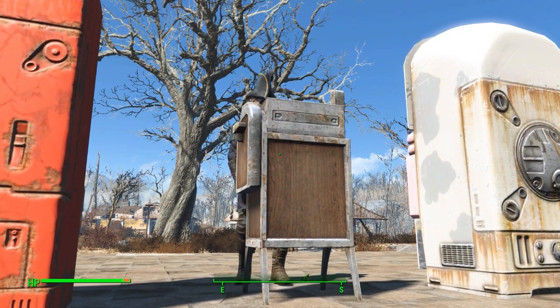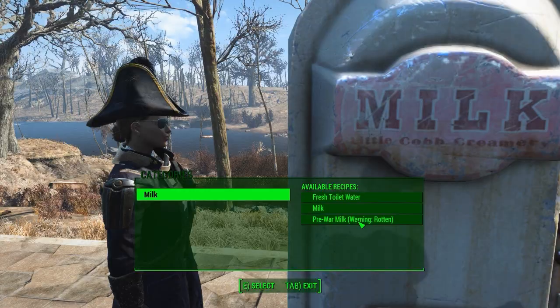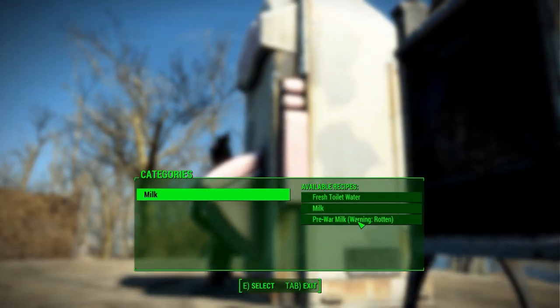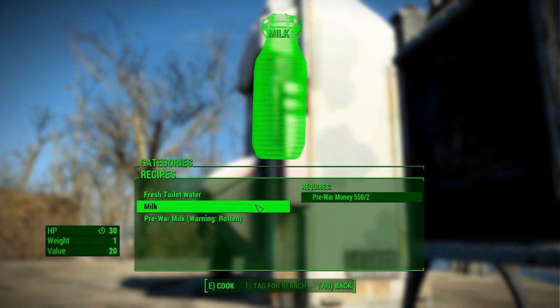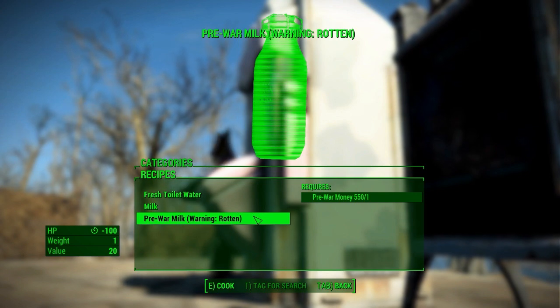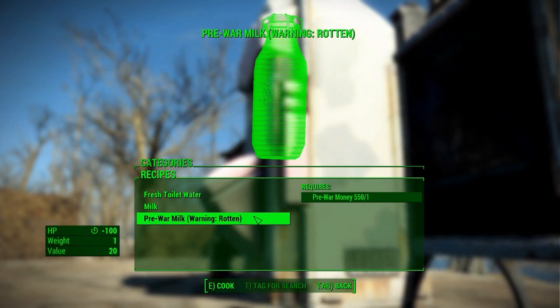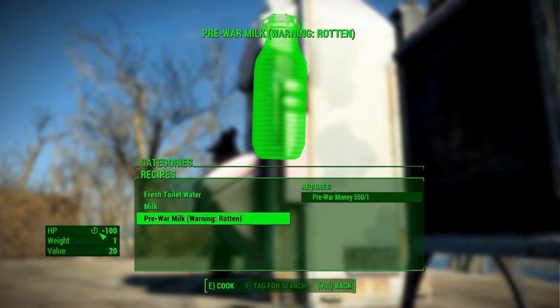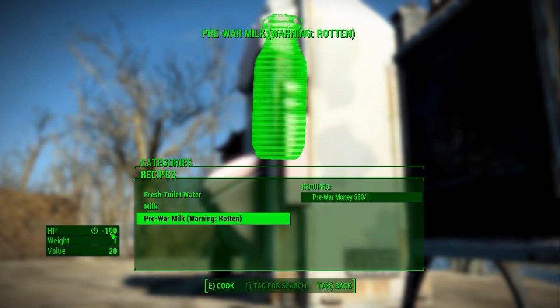The last one, the milk machine, is probably the least useful of all of them, but I still like it. It sells fresh toilet water for a dollar, milk for two, and pre-war rotten milk for one. I would not recommend drinking that, because it will do 100 damage to you — probably not something you want, but it's there if you want to give it a try.